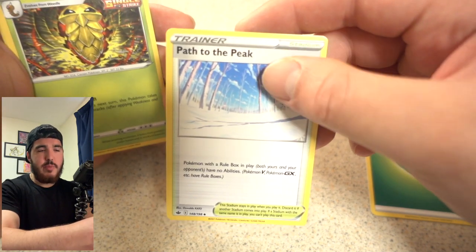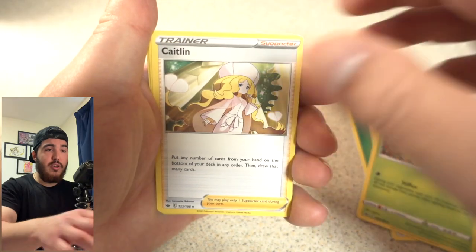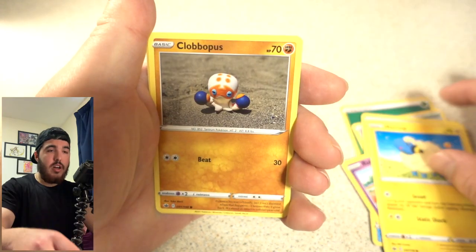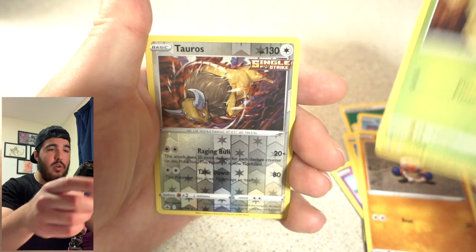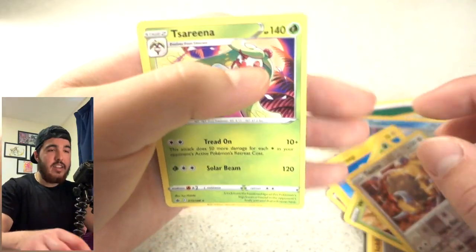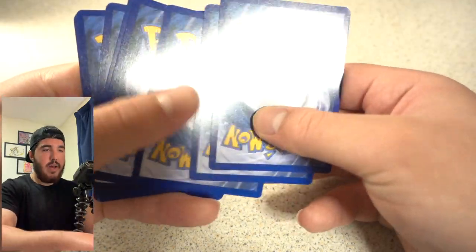Code card for you guys. Path to the Peak — I like that, quite a deep card if you really think about it. Kakuna, Caitlin, Castform, Ralts, Mareep, the sheep, Clobbopus, the octopus, Weedle, Tauros, Goldeen from generation one, and a Tess Arena. So we haven't pulled anything apart from the Ice Rider Calyrex V-MAX.